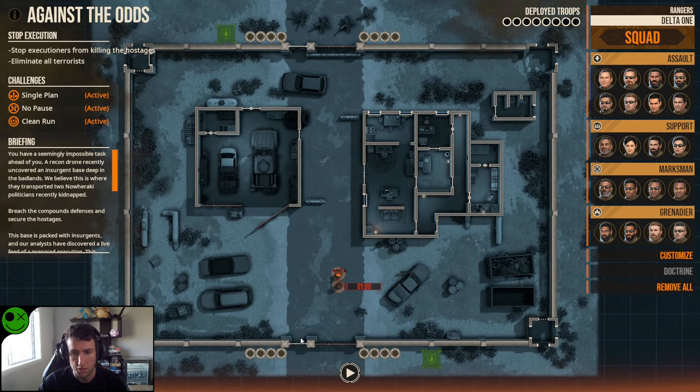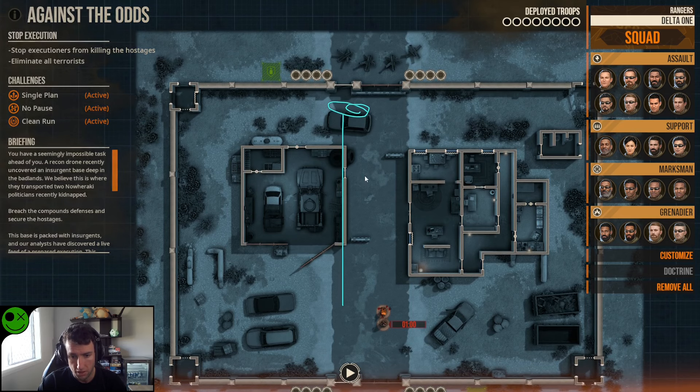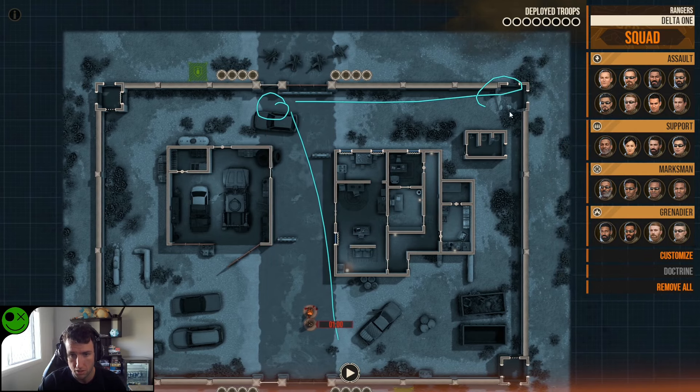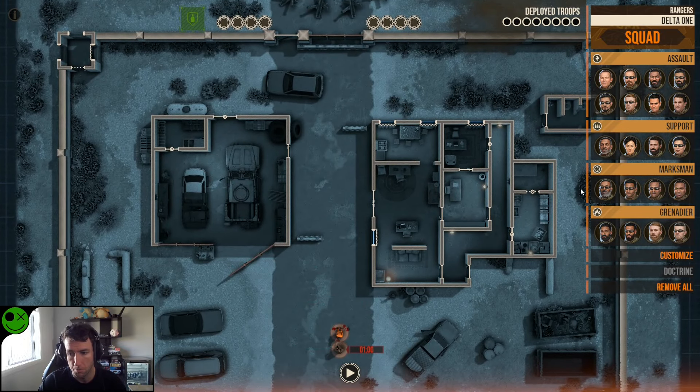Let's get into the planning once again. I still believe the southern side is the spot to assault from. We do have this car that we can utilize as hard cover to fight through the lane, but if we go here then we're kind of blind to the corners. So if we frag both corners, post up here, and then maybe get a little grab team here just to bang and take it — that might be the play.